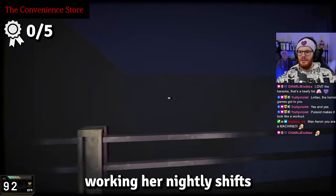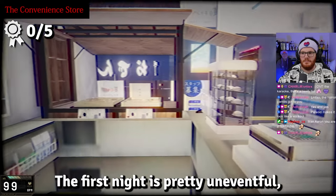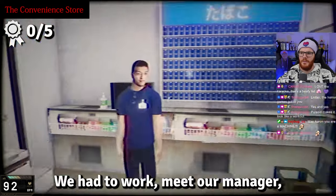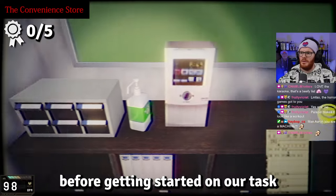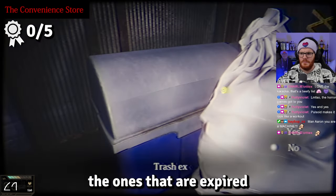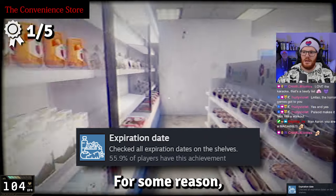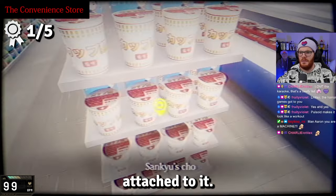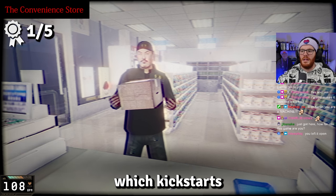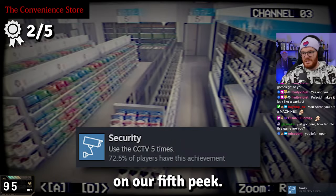We play as a presumably young girl working her nightly shifts at a convenience store. The first night is fairly uneventful — we head to work, meet our adorable manager, and clock in before checking expiration dates on shelved products. We throw away the expired ones and unlock our first achievement: Expiration Date. Towards the end of the night we receive a package with our name on it, check the CCTV cameras five times, earning the Security achievement, and watch a mysterious videotape inside the package.